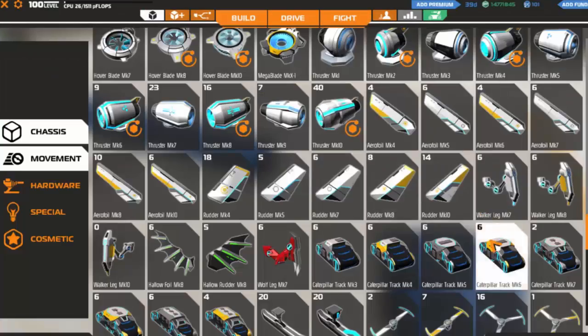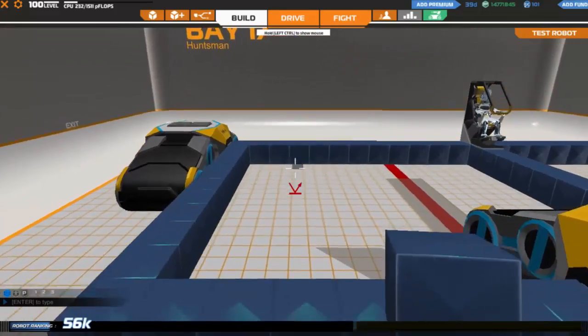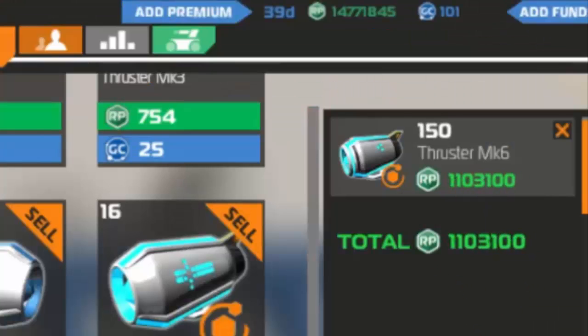We need to place some tank tracks. Tank tracks are actually the best movement for medics. It does not matter where you place your blocks, as long as they connect to the tracks somehow. Now, the secret to this design is thrusters.